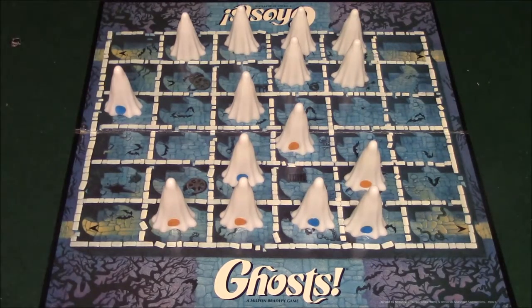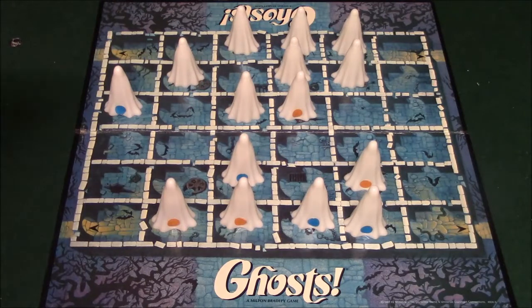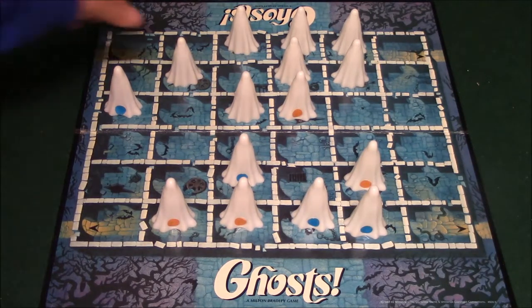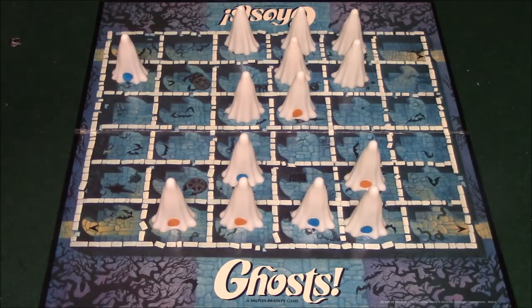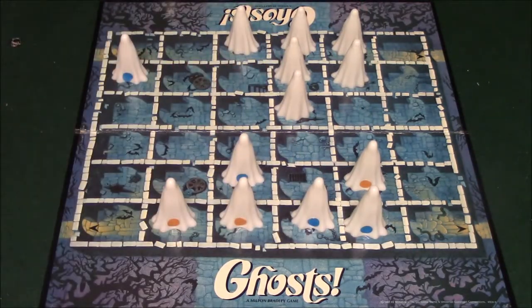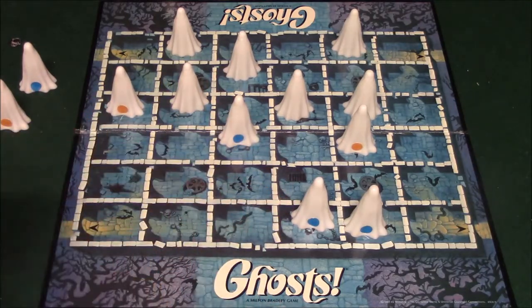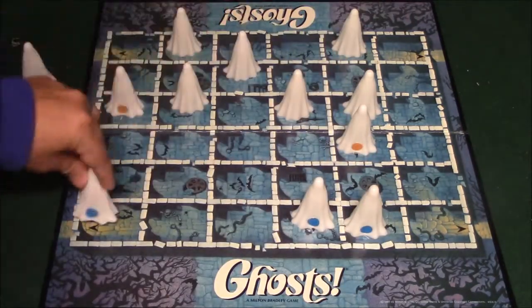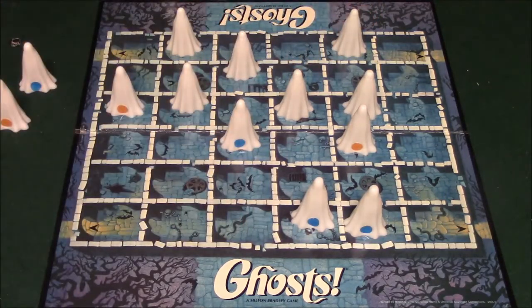I do have one of my good ghosts pretty close to the corridor, so maybe I'll be able to get lucky. My opponent moves over here, and I move here. Now my opponent can move over here, but I can actually capture him — which could be a good thing, but it could be a bad ghost. Let's say my opponent decides to move here, and I decide to take a chance and capture him — and I've captured a good ghost, so that's a good thing. My opponent captures this guy and gets a bad ghost. That's basically how the gameplay works.